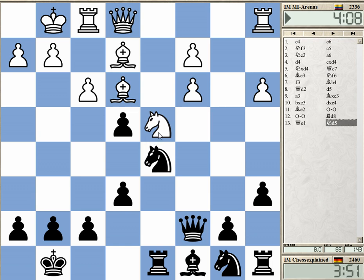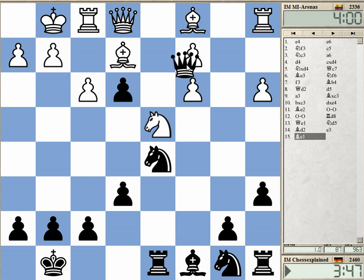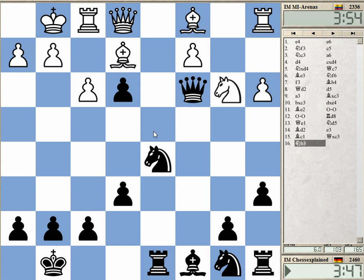Knight to d5 is quite annoying. The bishop is hanging. I go f6, and then I can play e3. He almost resigns actually. What is he doing now — hanging knight, hanging, and the queen trade. Okay, taking on — I could also think about knight f4, not bad.